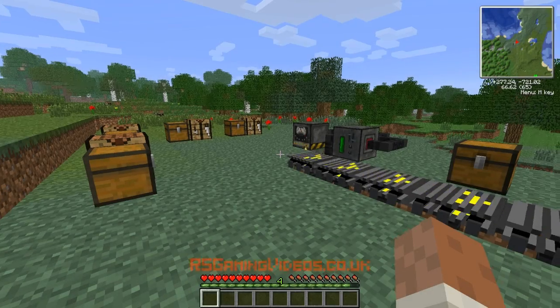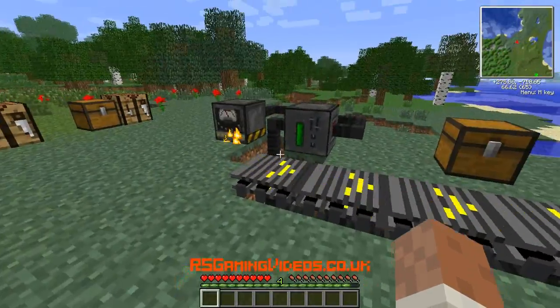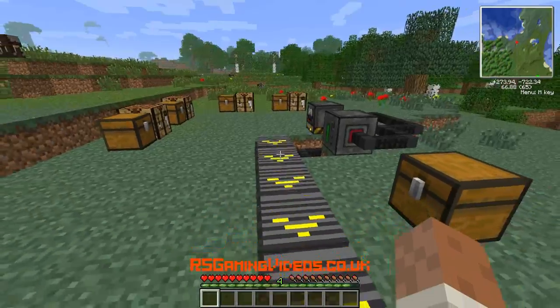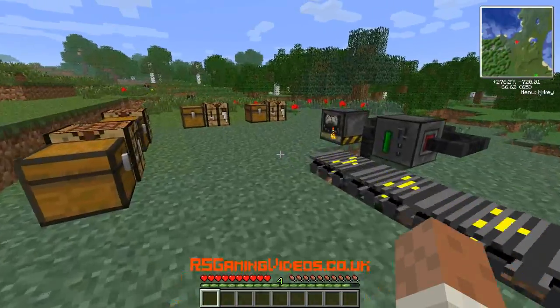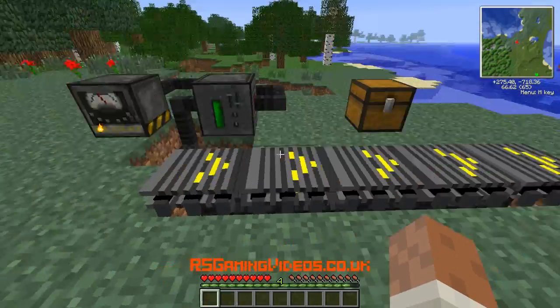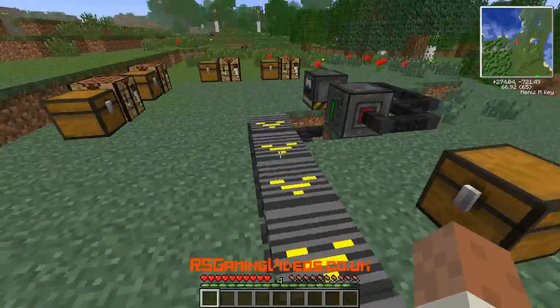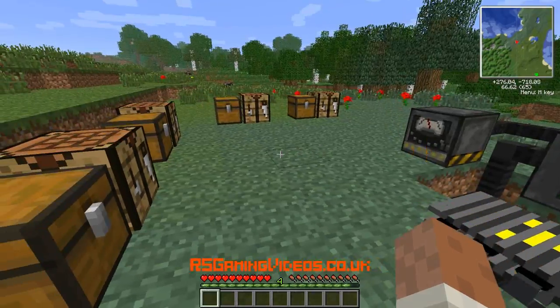Hello and welcome to RS Gaming Videos. I'm here playing the Volts Pack again. Last time I made these conveyor belts which are powered from my battery box and generator — very nice conveyor belts. But it's not much use using them unless we can put things in and out of chests from the conveyor belt and onto the conveyor belt. So today I'm going to show you how to use manipulators.